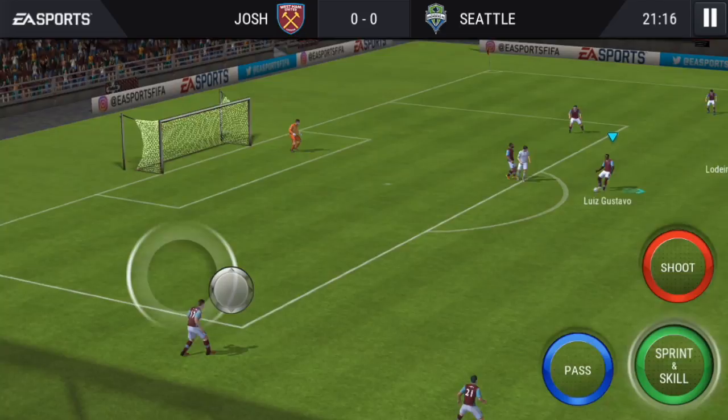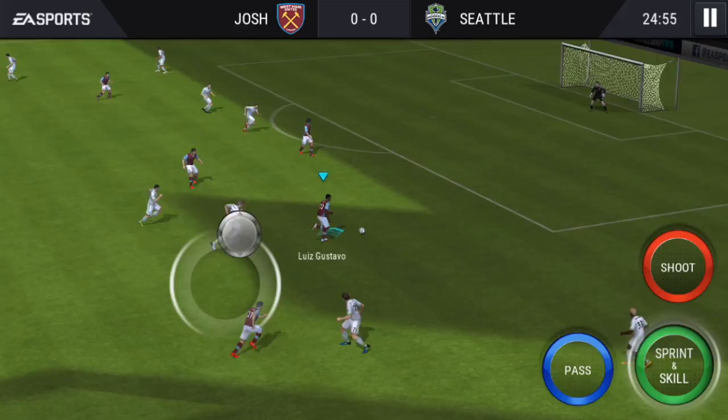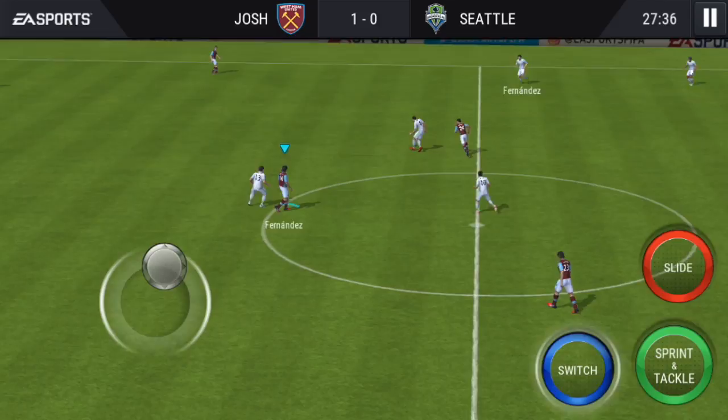Let's give the ball to Luis Gustavo. Come on, go go go — he's so close, he's in the box — and he scores! There we go. Hopefully that's the start of a hat trick. Let's see what we can do with Luis Gustavo.